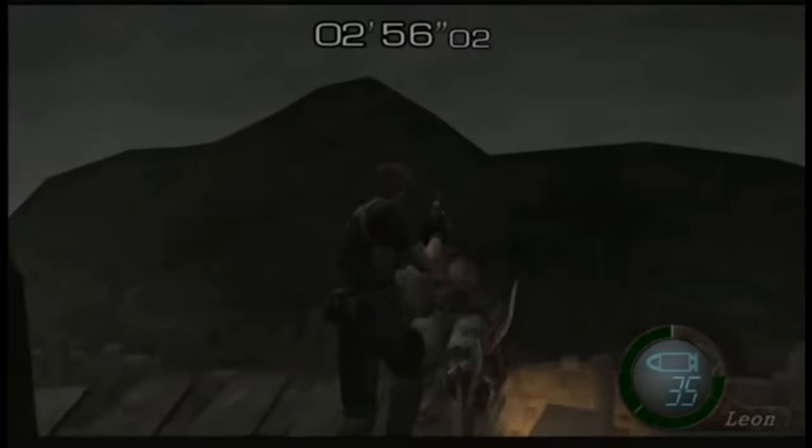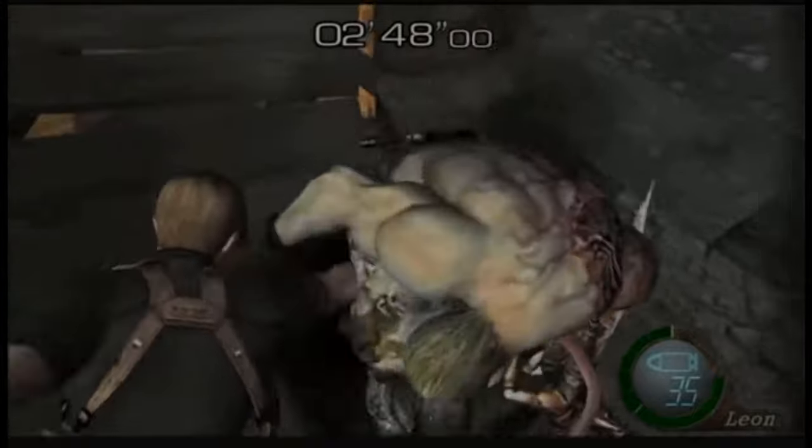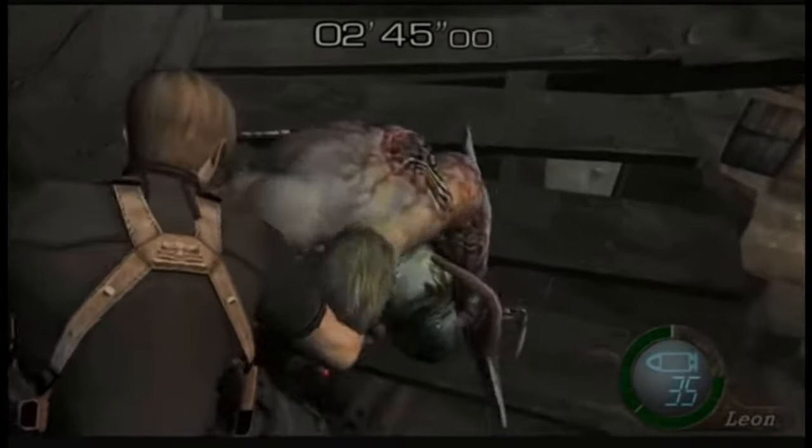Next in tier three: the Krauser knife strat. Anyone who's played RE4 knows the boss battle with Krauser where you need to collect two pieces guarded at the top of a tower. Most players just shoot him repeatedly and handle the quick time events. But apparently there's a strategy where you can literally just knife him five or six times and he dies. I've beaten this game many times and never thought to try it.